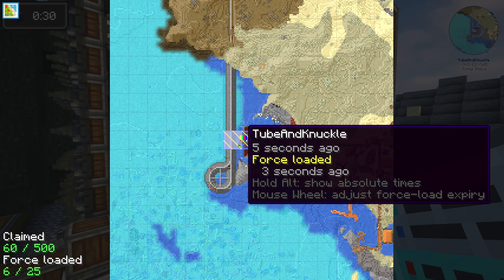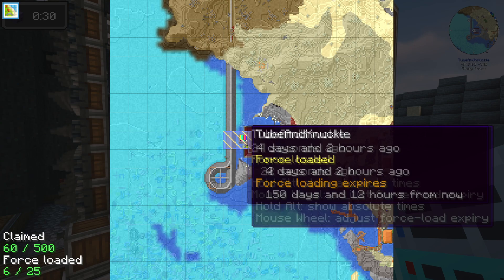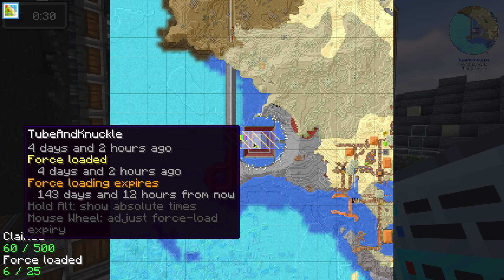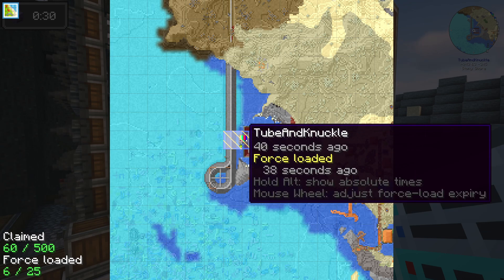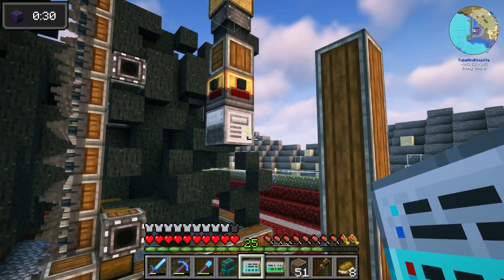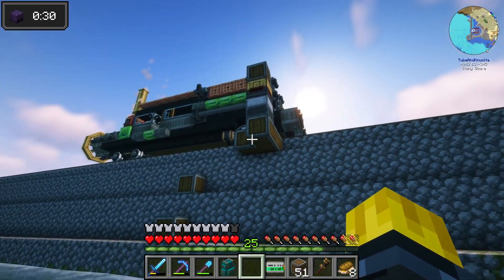Another thing - FTB changed the way this works. I've had people leave comments like 'my force load is not working, what's going on?' Mouse wheel adjusts the expiration date on here. So if you look at that, it says it's force loaded. Notice how if I mouse wheel this, you can set the time on it - 178 days now. That's when it will expire. I think when you do it, it automatically sets it to like one day, and I believe that's done that way for server performance. But if you're playing a single player world, that really doesn't matter.